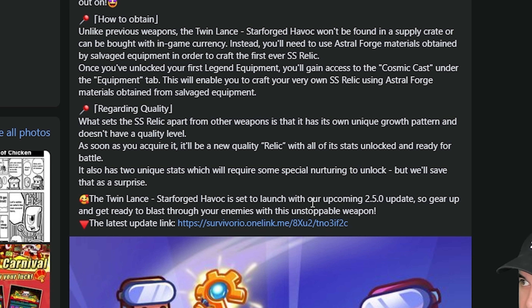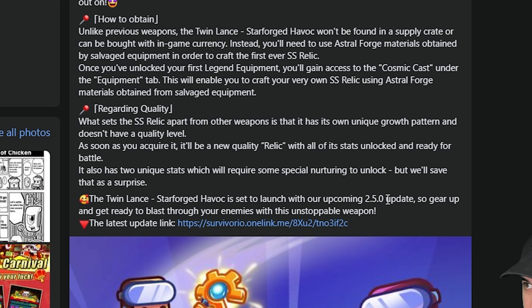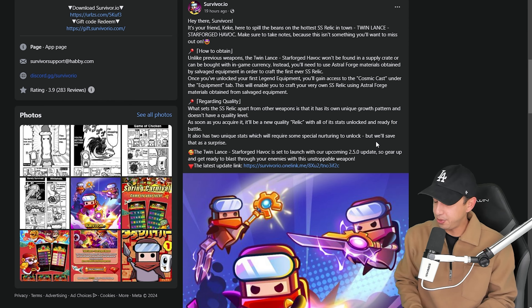The Twinlance Starforged Havoc is set to launch in the 250 update, which should come out around February 1st. Gear up and get ready to blast through your enemies with this unstoppable weapon. The update is going to be released around February 1st, but that doesn't mean the weapon itself is going to be released with the update.